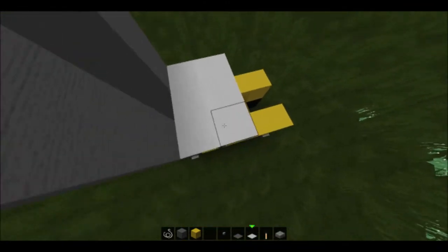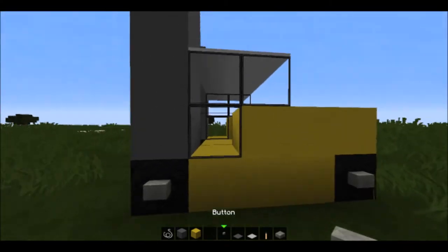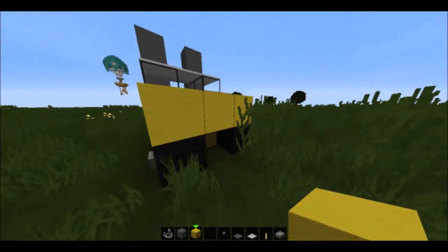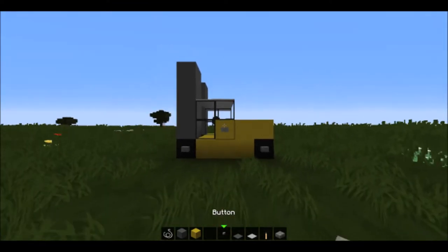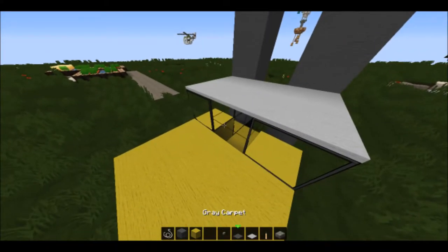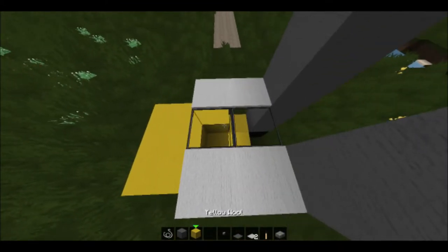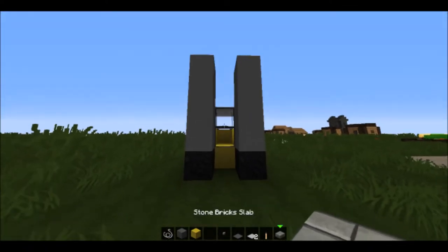Continue with white wool here, and right underneath that window just put another button right there like this. Actually, fill that area with glass — you don't need string. Fill this all with glass because you need to see it from here. Now take a stone brick slab and in front of this, on the yellow block, place it right there. That just makes it look nicer.